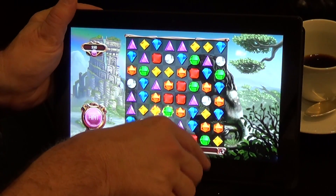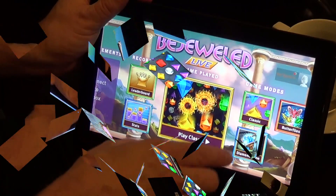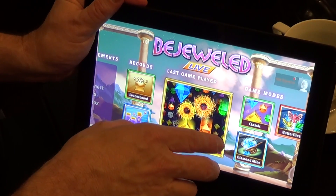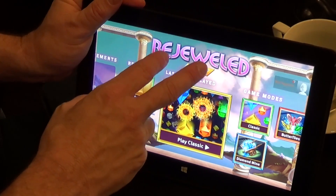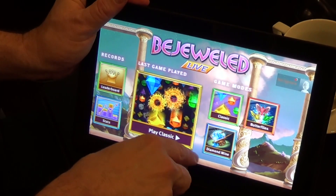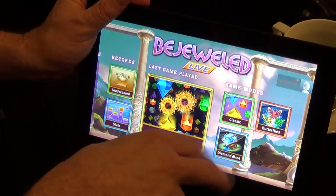It's untimed, so you can just play until basically the game is over. Diamond Mine and Butterflies are two modes that we created specifically for Bejeweled 3 and now Bejeweled Live on Windows 8. I can tell you that these are two of the most popular modes at PopCap itself. When we were doing all the beta testing, these were the ones that we fell in love with right away.